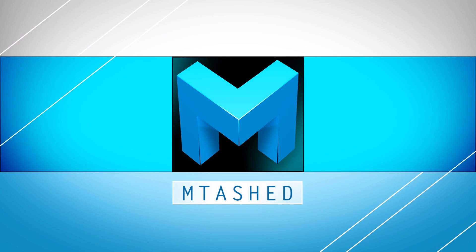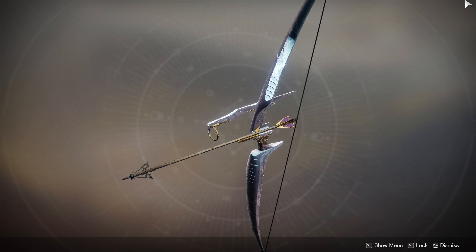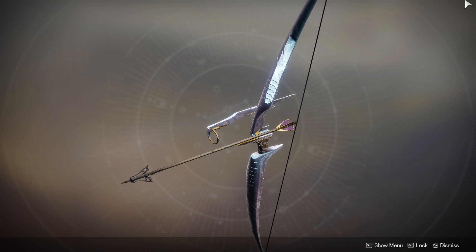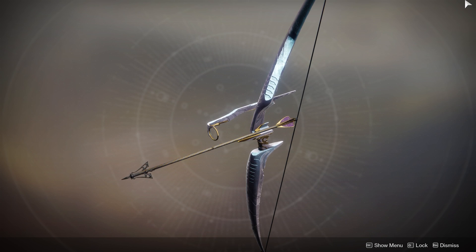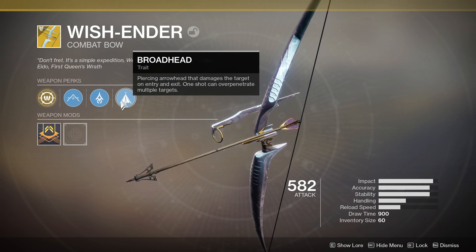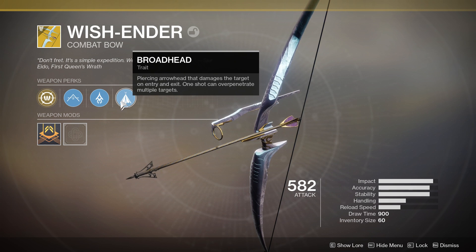Wish Ender. This exotic has had me hyped for weeks. I saw footage from the Bungie reveal showcasing a double kill - a beautiful one-arrow headshot killing two people. With the Broadhead Arrow perk, the arrow pierces its targets and damages the target on entry and exit. One shot can overpenetrate multiple targets. Pretty cool.